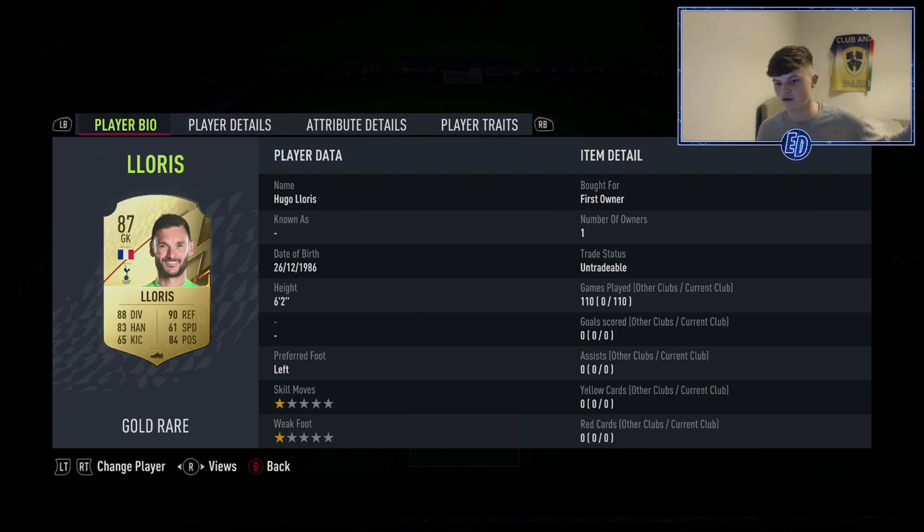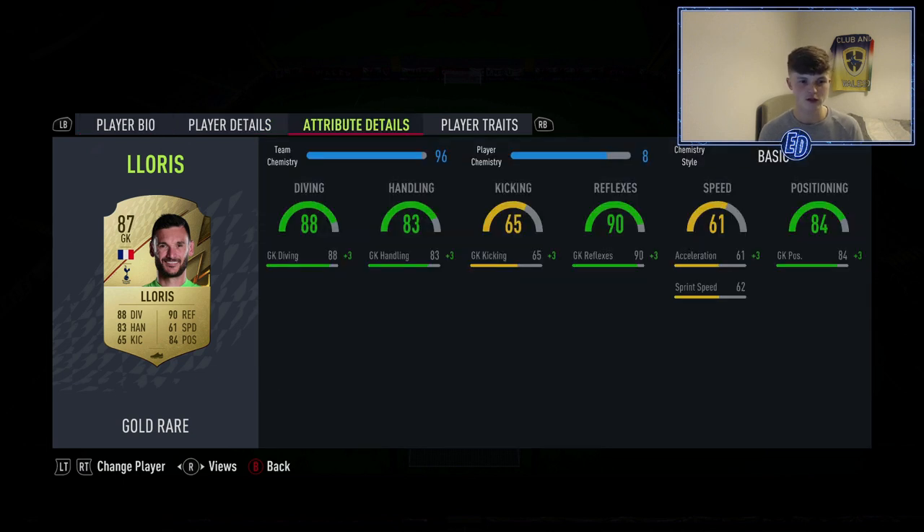If you haven't seen my other videos on the 3-5-2 formation, check that out first because those are the tactics for this. It starts off in a 5-3-2 and not everyone is on chem — I want to say that. This is my Ultimate Team so I make the decisions and I play a few players off chem. In goes Lloris, six foot two — he is a very good keeper.